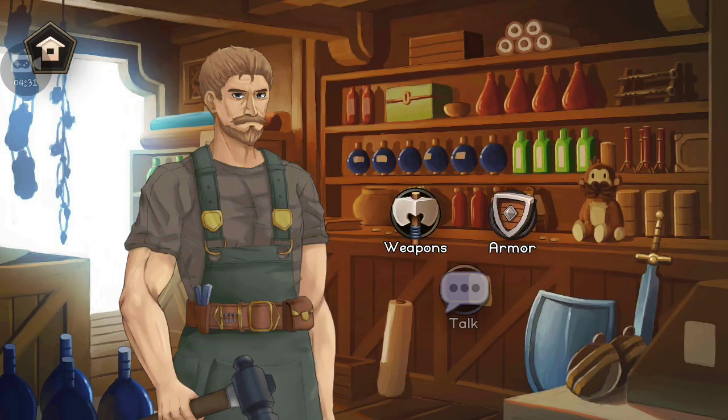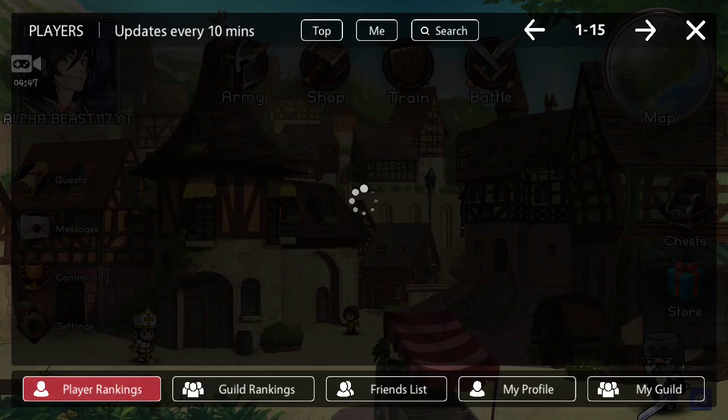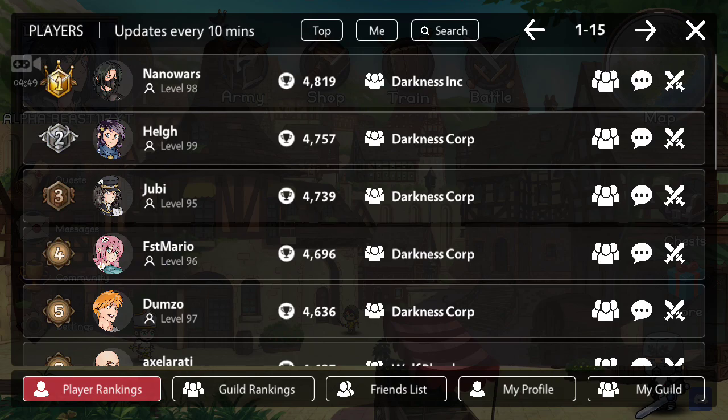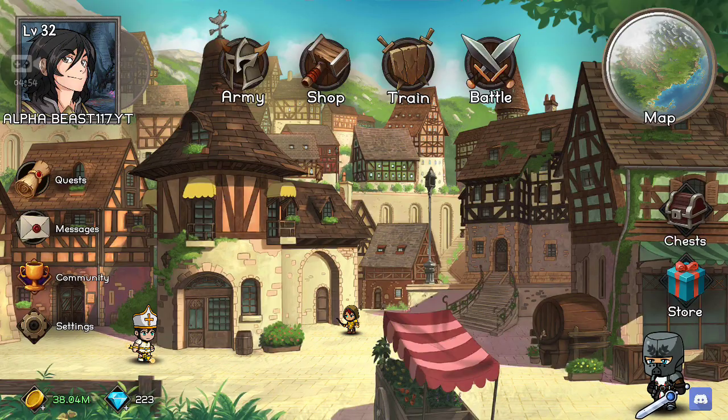Also, upgrade one person at a time. Don't be spending like two bucks on that guy and then two dollars on another guy. You want to spend like seventeen thousand on one guy, upgrade him first, battle some, and then upgrade the next guy. That's what I've been doing and it works pretty good. I'm not in a guild so you can't really join me — I'm trying to join one right now. Training and quests are still in development, but there's more to come to this game.